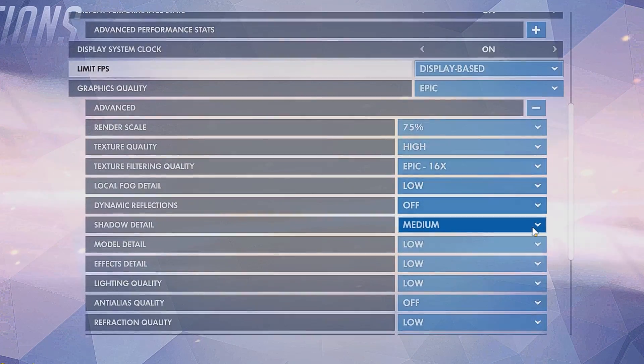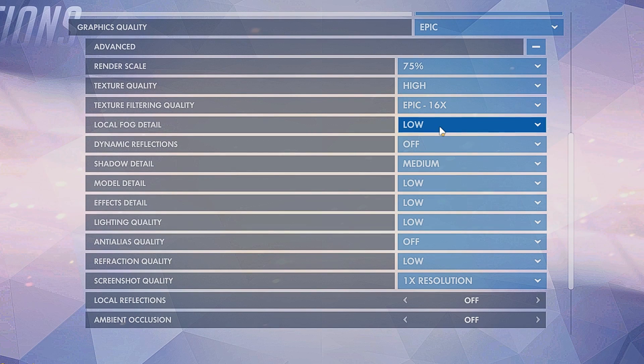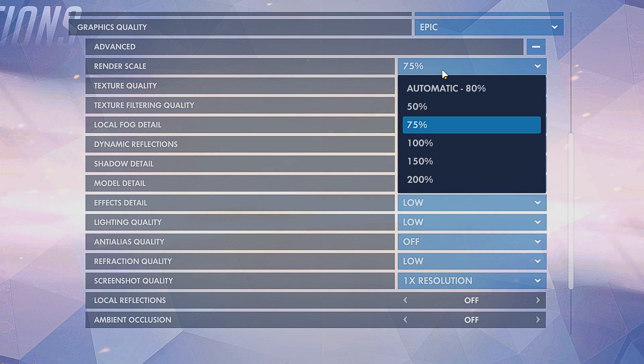Wandering over to graphics quality and the advanced options — the first option, render scale, is probably the most important one in the whole game. Some people like having 100% to have those clean edges, but I prefer 75, where the outlines of enemies will be thicker. Same thing if you go to 50, they will be even thicker than that. There is a setting I will cover later outside of the game which will lessen the blurriness, as putting it to 50 or 75 will blur all the edges and models in the game.